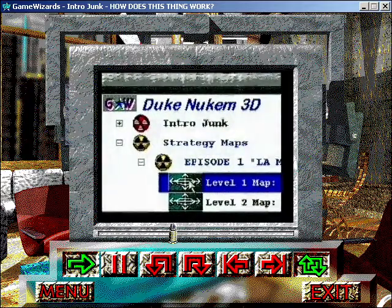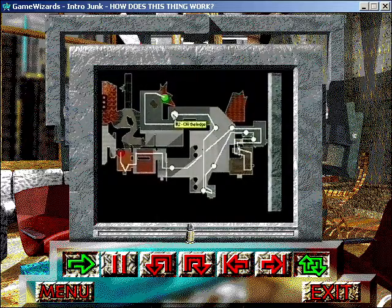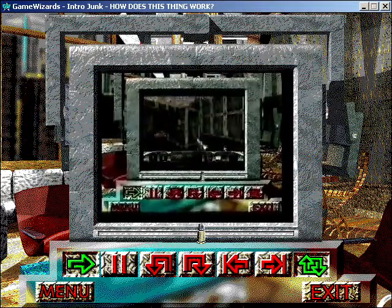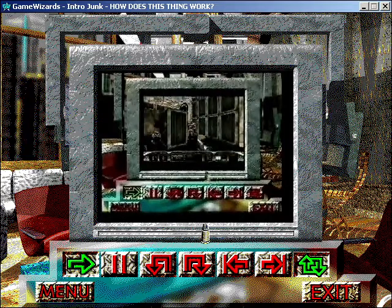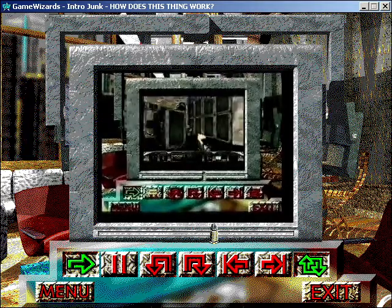When you click on a level, you'll see the level map with all the important places to get through the level. Move your mouse pointer over them and names appear. When you click on them, you'll see a video of me wasting alien scum and telling you how to do it. You can control the video down below.